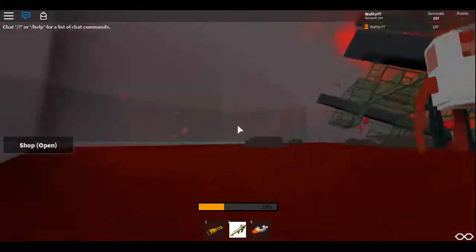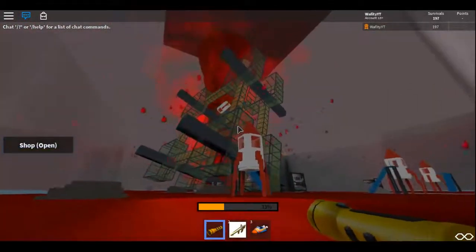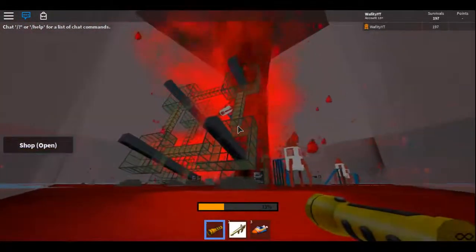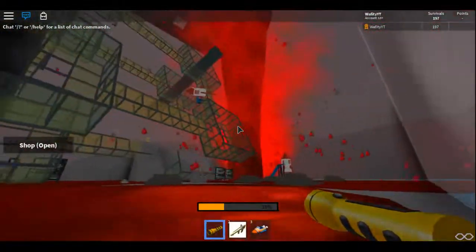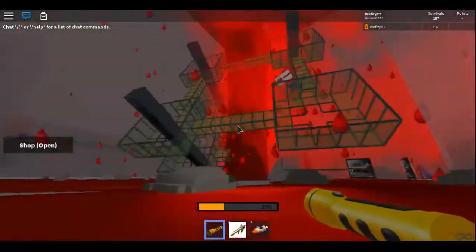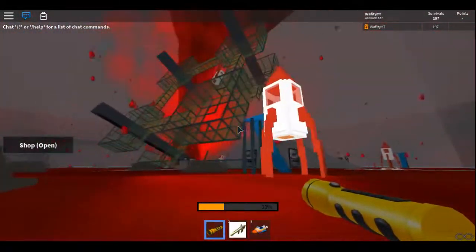It's very, very dark down there so I would recommend using a flashlight, because if you don't use a flashlight you won't see anything. But there's ores in each corner of the cave — different kinds of colored ores that glow, and you can actually see the color from below the surface, which is really cool.